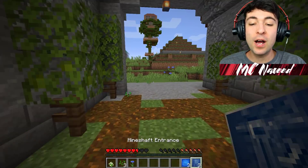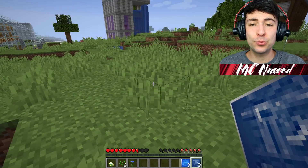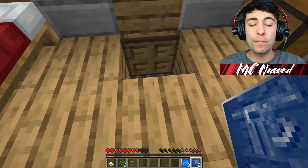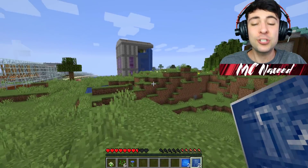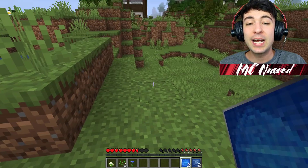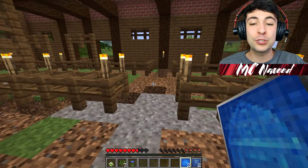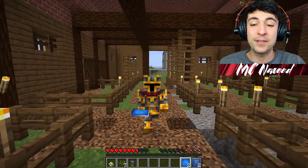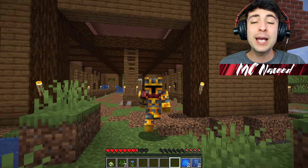I'm going to go ahead and quickly spawn the barn and also the mineshaft entrance. Let's do the mineshaft entrance right next to the spruce house — I'm guessing this is just a very simple house with a mineshaft going all the way down to the bottom, which is perfect. Some of these houses are so over the top but they are so cool. This is a wonderful barn where we can place all our mobs and drag everyone in, and hopefully have a wonderful organized farm.